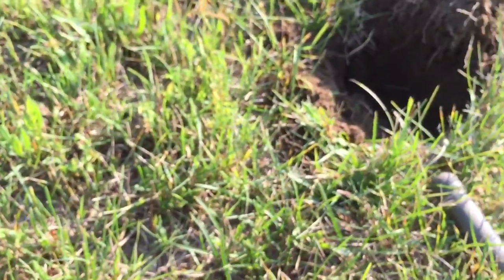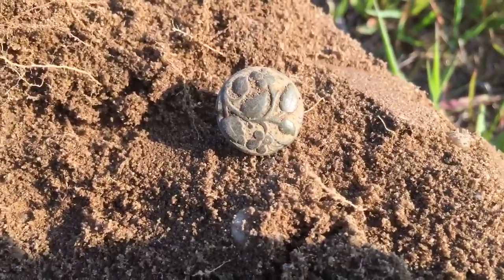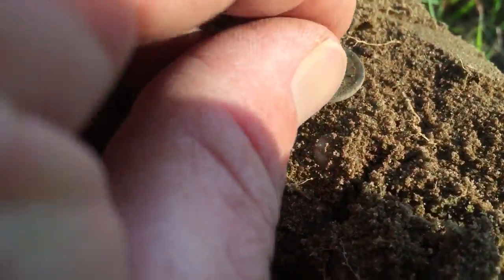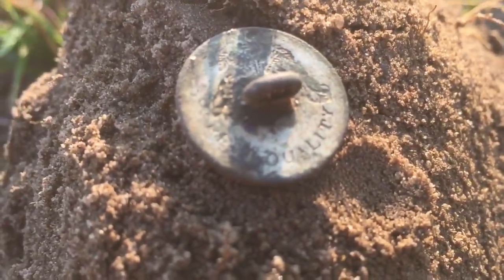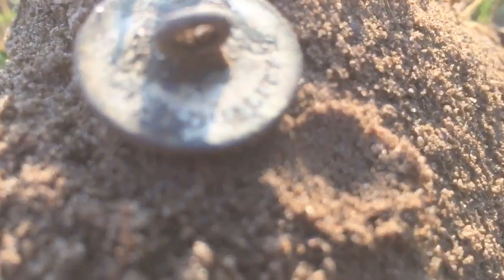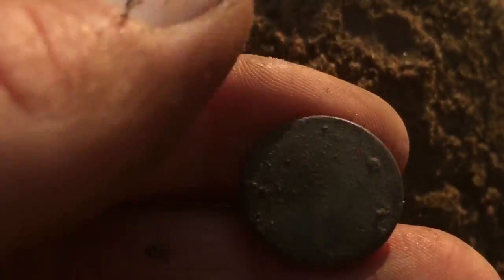Back over in the cactus field, another area right where I found that coin. I'll keep this button — nice little shank on the back of it too. And up comes yet another button. I had passed this area earlier, just didn't get close enough to the tree. Another button — this one's still got the gold gilt on it. If you rub it and get it cleaned up, it's gonna look nice.